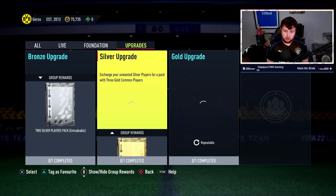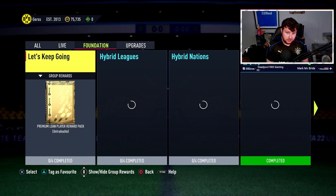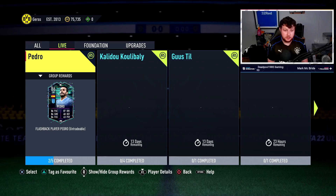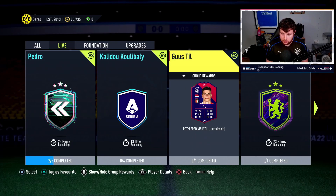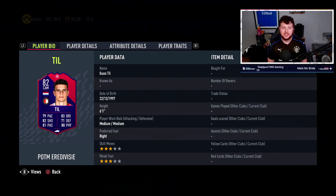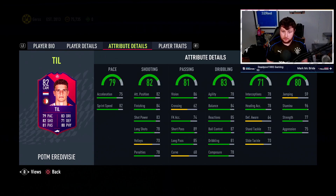We'll quickly skip to the upgrade set. Nothing new in conditions either. Then we have the live section - Pedro, that Hula Ballet card, Player of the Month. And then Gus Till. Let's take a look at Gus first of all - six overall, medium/medium, three-star three-star. Bit of a letdown.